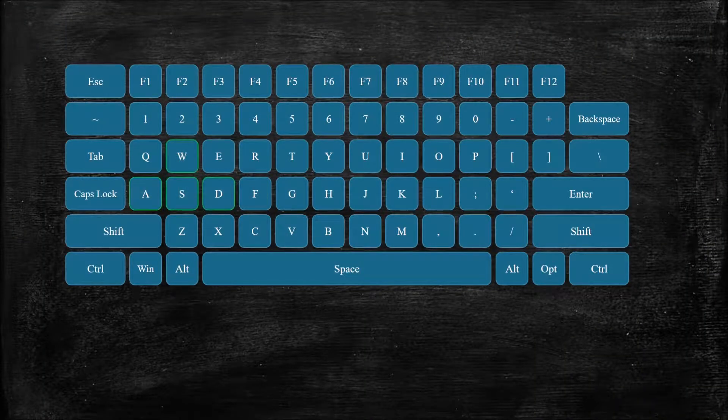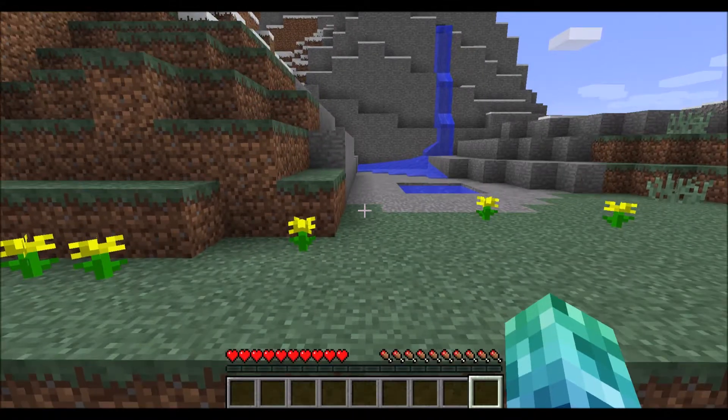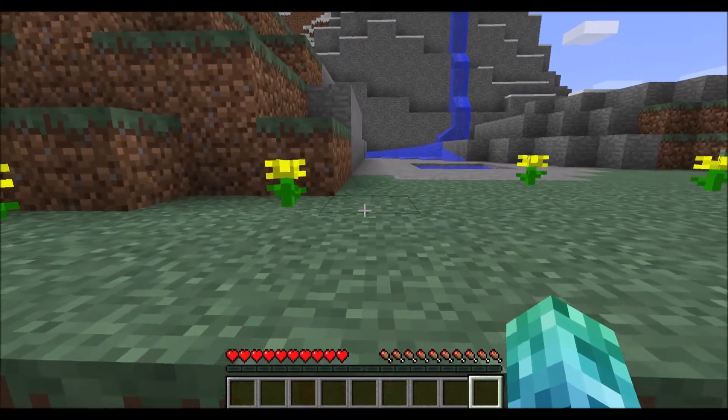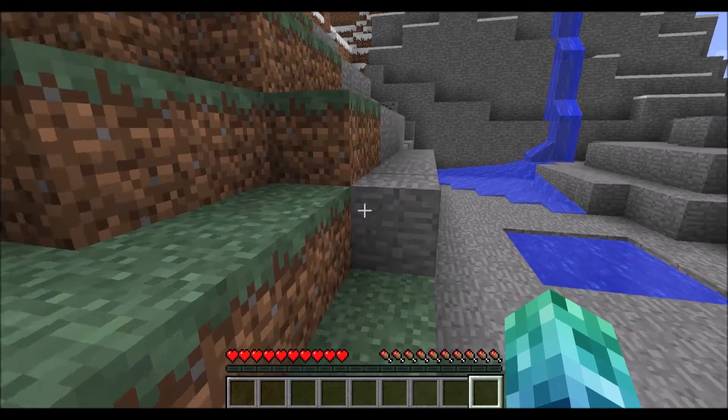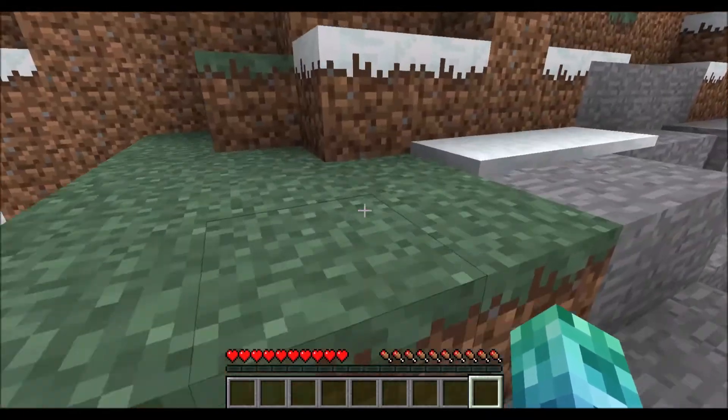The next movement key is the space bar to jump. You can rest your left thumb here. Your character can jump about one meter in the air, allowing you to move up one layer of the terrain. Practice by moving up some hillsides by pushing forwards with the W key and pressing the space bar to jump.